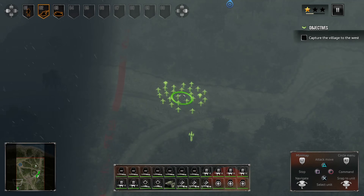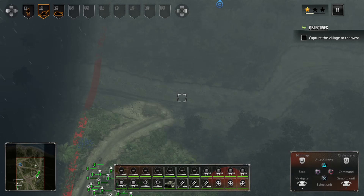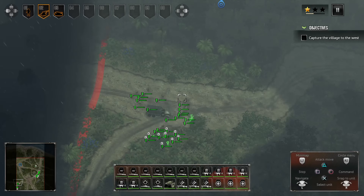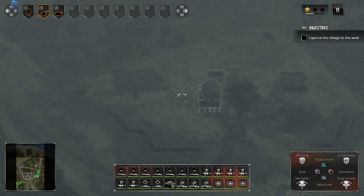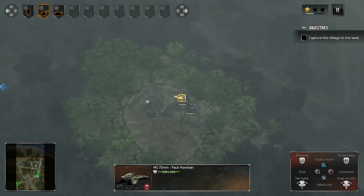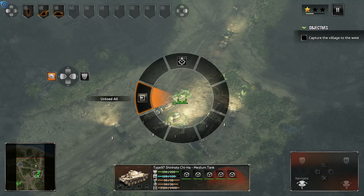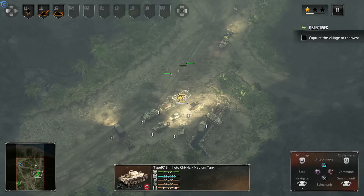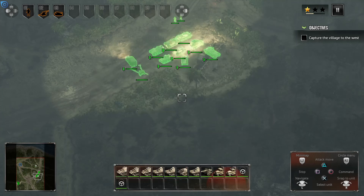We're going to move everyone over here and keep them scattered just in case something weird happens. We've got to attack this heavily defended position from multiple sides. We've got these troops here, and oh — that's another howitzer I didn't see. I'm going to use some tank troops here, so I'm going to unload all and take two of these troops.